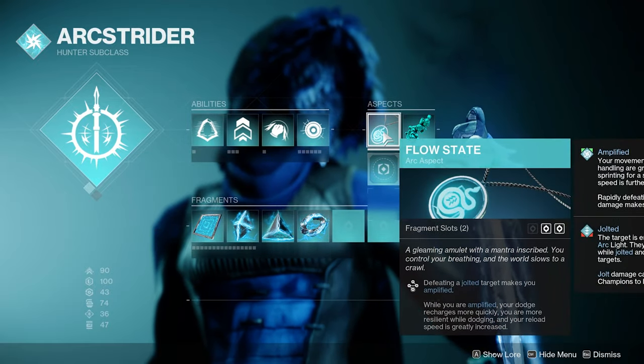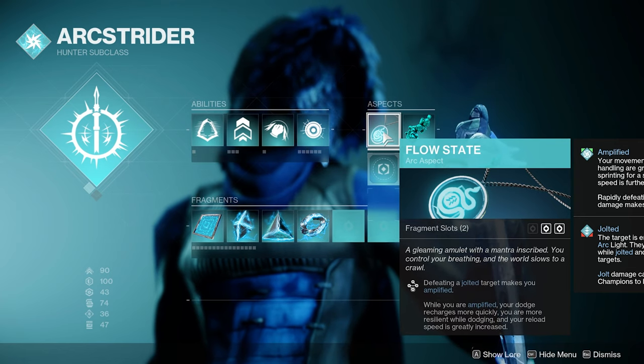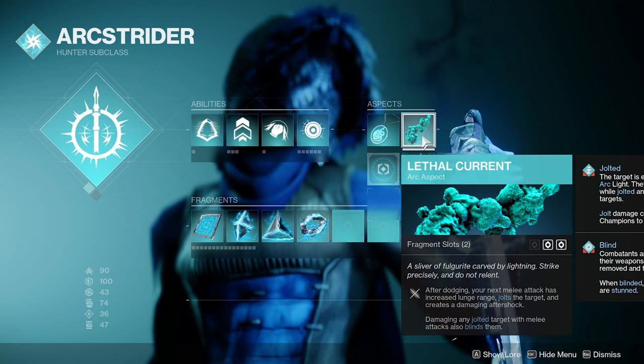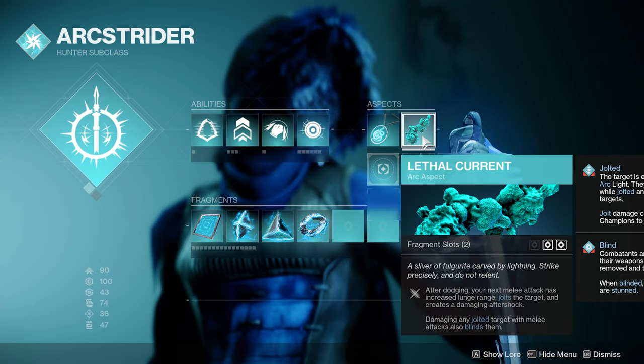Moving on to the aspects. First we have Flow State — defeating a jolted target makes you amplified, which increases your dodge recharge rate, makes you more resilient while dodging, and increases your reload speed. The next aspect is Lethal Current, which after dodging increases the lunge range, jolts the target, and creates a damaging aftershock on your next melee attack. Damaging any jolted target with melee attacks also blinds them.